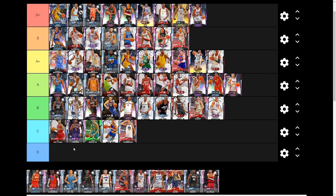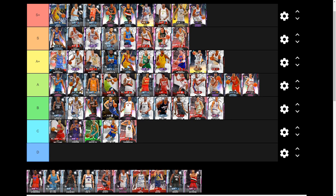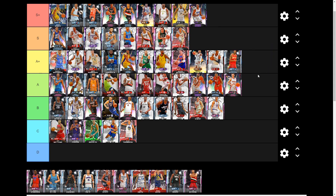Next we have Diamond Tracy McGrady, a card we got free from a locker code. It's TMac — he has that Trey Burke base with some of the best animations in the game for dribbling, finishes the ball well, shoots it great, and plays some good defense. Stats and badges-wise he's probably an A tier card, but with those TMac animations I'm throwing him bottom A-plus — those animations are too nice.